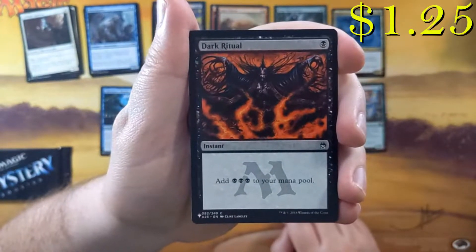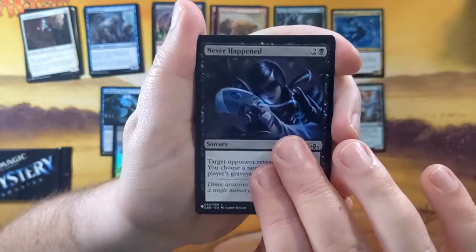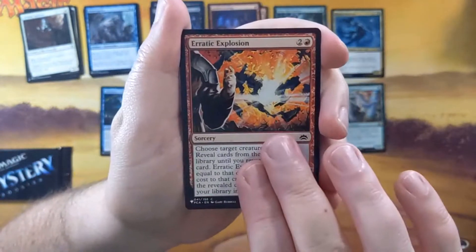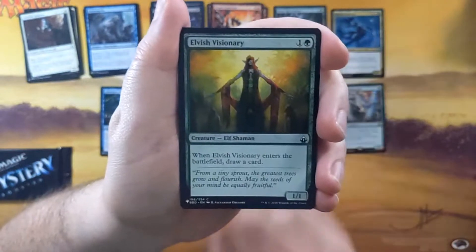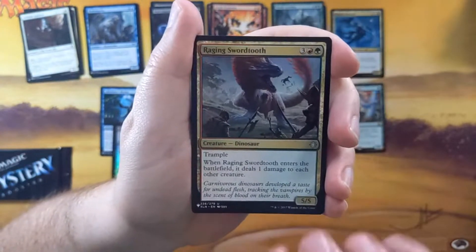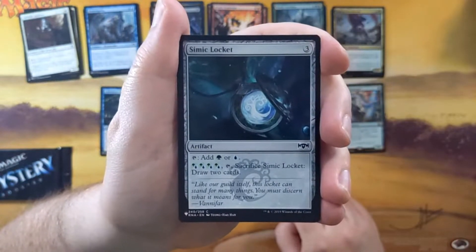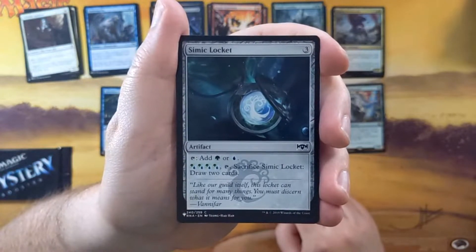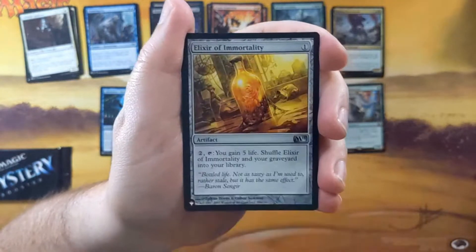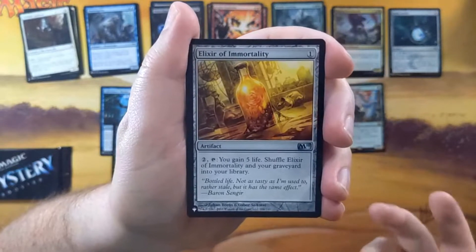Dark Ritual — this just saw a reprint in Mystical Archive as well. Could be over a dollar still. I don't think it ever really was over a dollar prior to the reprint in Mystical Archive, but maybe it's seeing a resurgence. Faithless Looting — of course being banned, so it's not worth over a dollar anymore. Erratic Explosion, Elvish Visionary, Woolly Loxodon. Our multicolored card is a Raging Swordtooth. And our colorless card is a Simic Locket — notably not as good as the Signets, because they cost three instead of two. You can pay four to sack them and draw two cards, but the Signets were like pay three to draw a card and because they were only two mana to play, they were just a little bit better. Then we've got the Elixir of Immortality in our M15 or older slot — great little card, solid little recursion of your graveyard, great way to put everything back into your library.